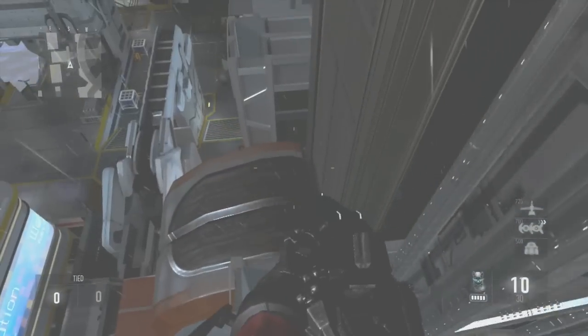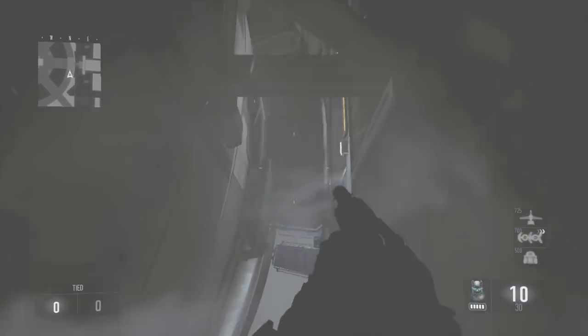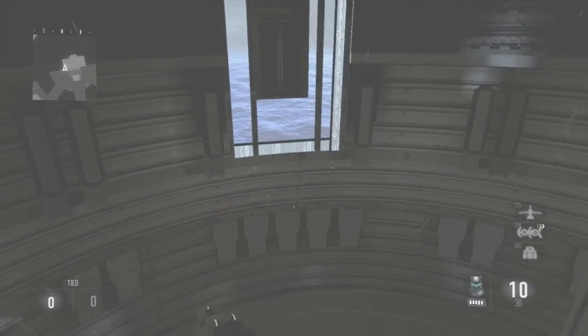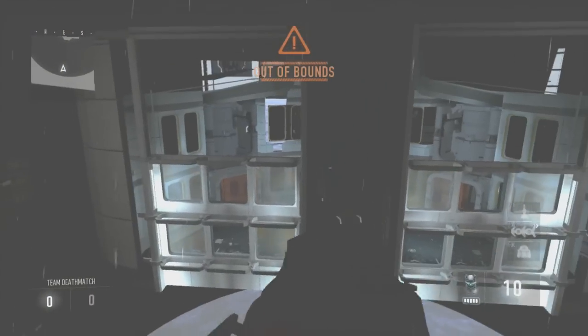All you need to do is just follow where I go for the out of map glitch. You want to jump down here, look back, drop down, and then jump over this little barrier here. You can also shoot enemies from up here but you'll be seen. So you want to come on this building, sprint, double boost, and you'll land on this barrier — the sky barrier thing.